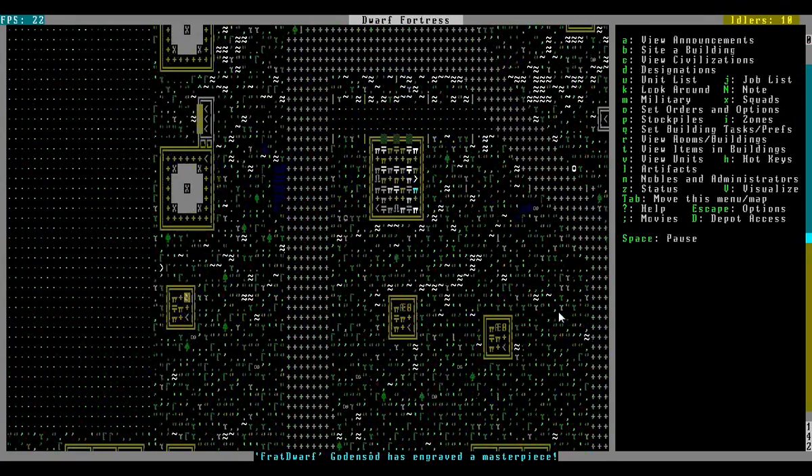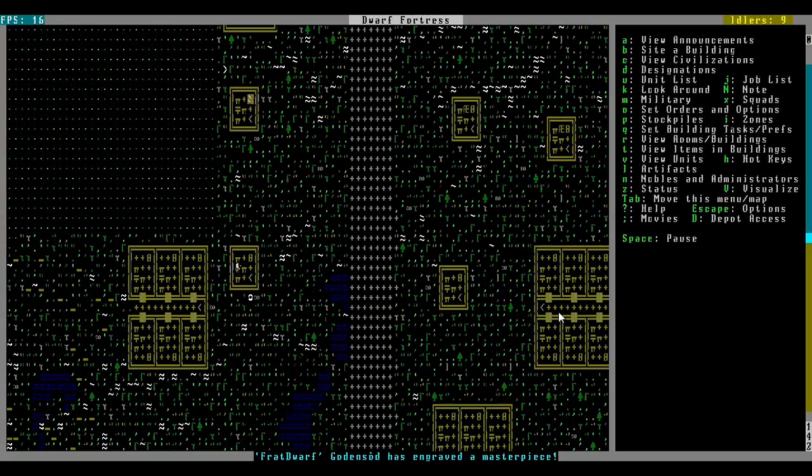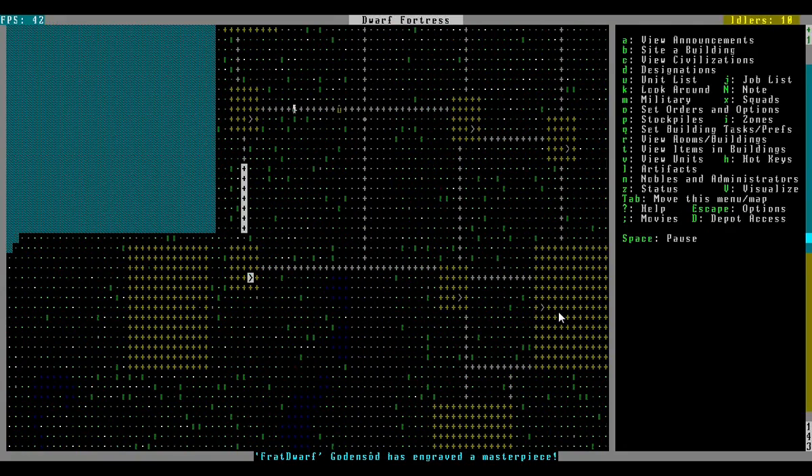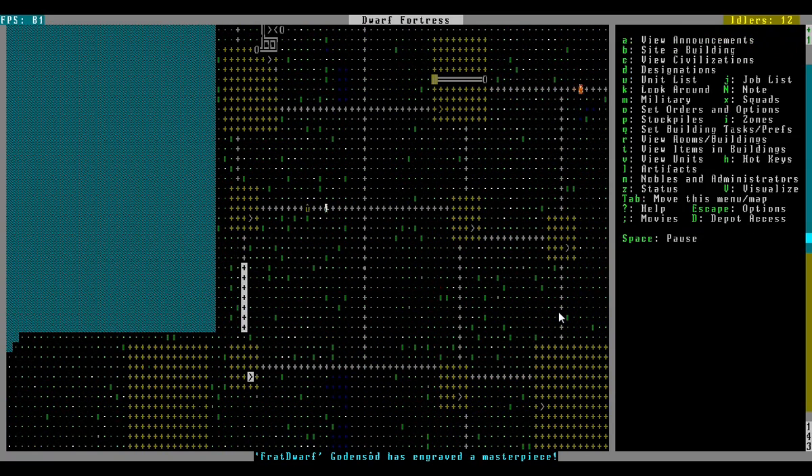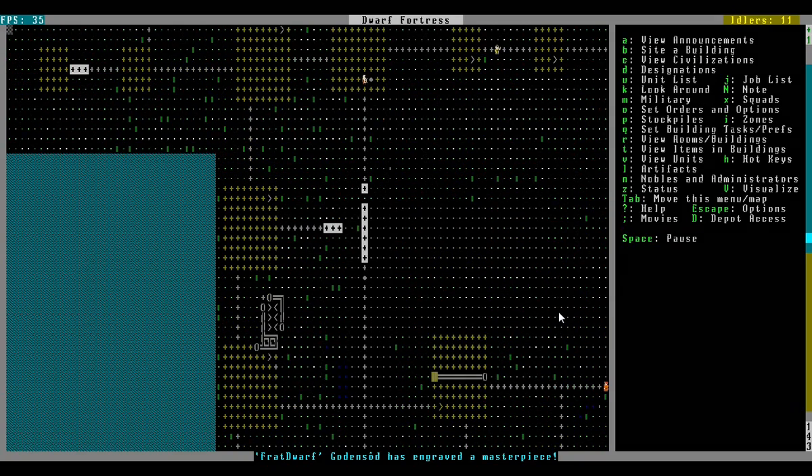A little more progress on the sky bridge here. That guy's temporarily stuck until somebody goes over — okay cool, Zingish has got him. And Superfly White Dwarf is bringing water to the wounded.